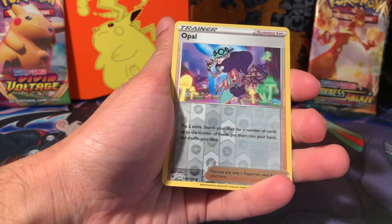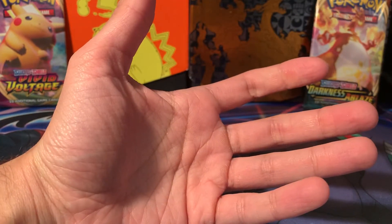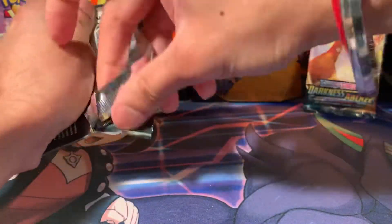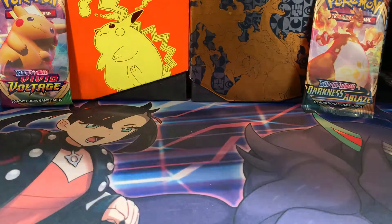Weedle, Beldum, Opal and a Ninja. Let's call that a draw there. It's going to be a lot of draws, I feel. Grimstyle VMAX is the next pack. Let's be fairly quick for these. I think I dilly-dallied a bit too much in the last few videos, especially with all my stuttering and spluttering.